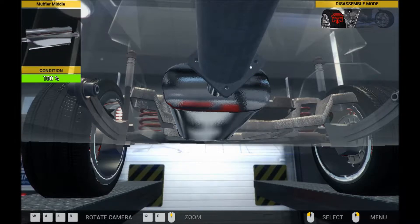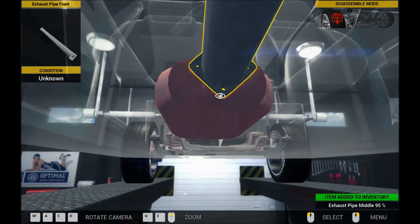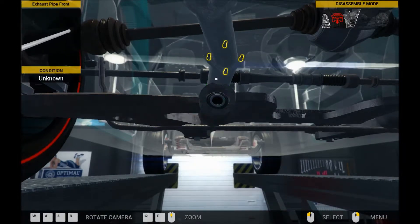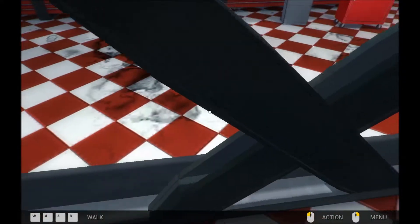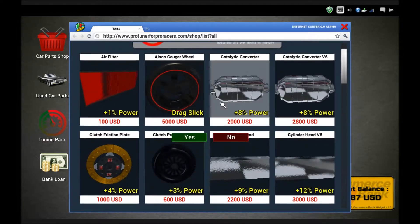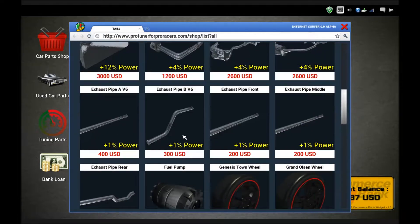So we want this bit — this is its rear — the middle pipe, the exhaust pipe in the middle. It connects to the cat converter. The cat converter connects to the exhaust pipe front. The exhaust pipe front connects to the manifold — the exhaust manifold, yes. So we need to drop it and then buy the bits: a cat, an exhaust manifold, an exhaust pipe front, and an exhaust pipe middle.